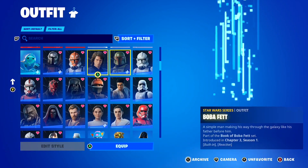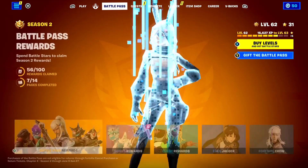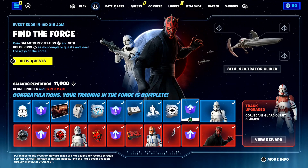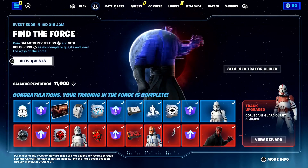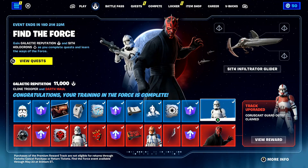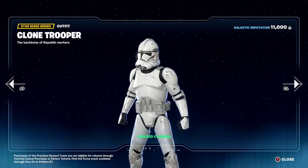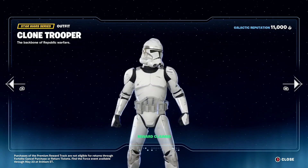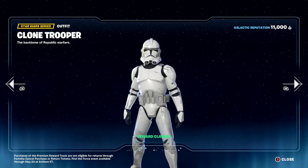You guys might be wondering how I got so many different Star Wars skins on my account. Basically, I got all these Star Wars skins from different methods. The first way of getting free Star Wars skins in Fortnite right now is from the Fortnite Star Wars Battle Pass. With the new Fortnite Star Wars collab, we got a new free Star Wars Battle Pass in-game which includes completely free rewards, including the completely free Clone Trooper skin here inside of Fortnite. That's right - the Clone Trooper skin is literally a completely free skin available to every single Fortnite player right now, which is absolutely insane. Make sure you pick it up if you haven't already.